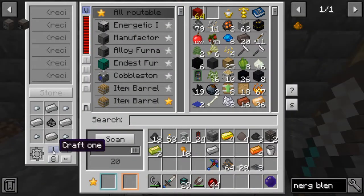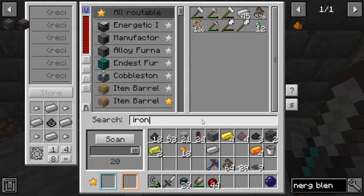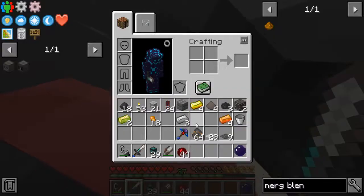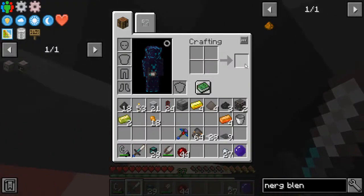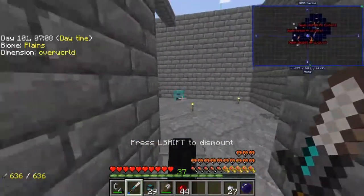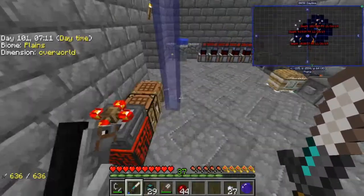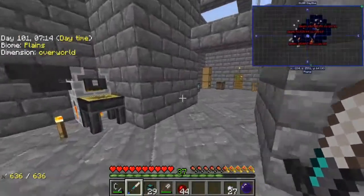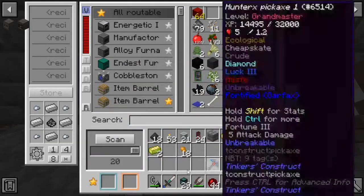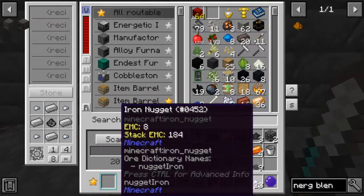Alrighty guys, so we need to go ahead and make these bi-metal gears, which means we need iron nuggets. I have to record this during my live stream because somebody is a derp and couldn't finish the recording. Park it right here and stay there. Alright, there we go. Now we can make these bi-metal gears that we need.